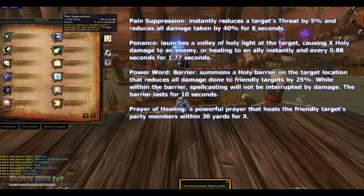Pain Suppression instantly reduces a target's threat by 5% and reduces all damage taken by 40% for 8 seconds.